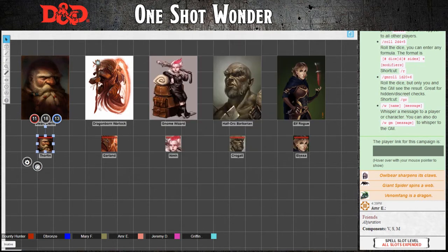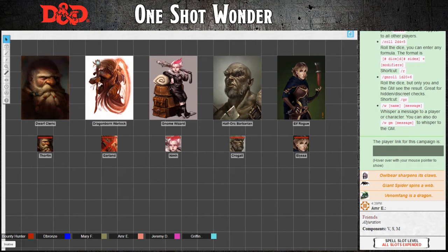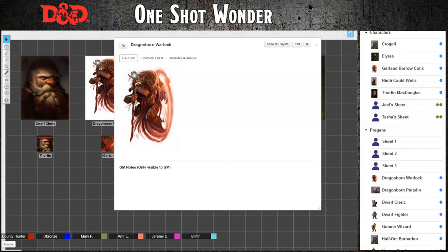The bottom two menus: one of them will open the actual token menu. You can do crazy things like set auras around your token and change the name. The other one will let you put little symbols that I'll use for things like sleep or haste or any of that stuff. Like Thorfinn's being really sneaky right now so he has a ninja mask. Garland is dead so he gets a big X. How do I get rid of that X? Unclick it.